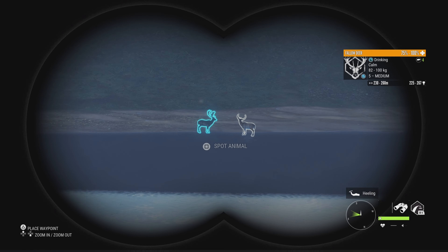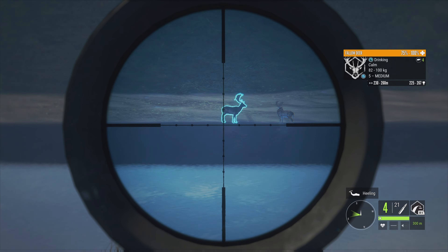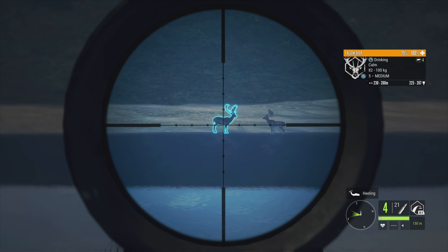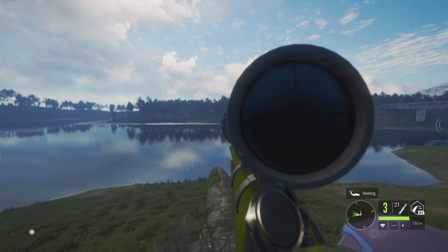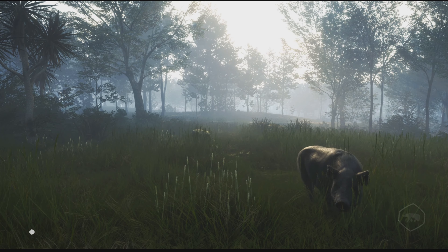And I've come across this level 5 Fallow Deer, but I believe it might be a troll. So we're going to drop it either way, hopefully we'll be able to put it into our lodge. And we dropped him. So let's head over there and pick him up.